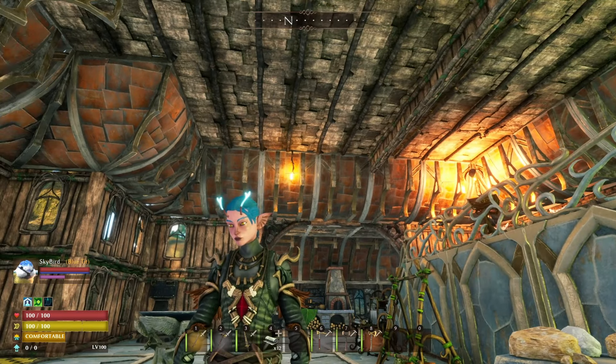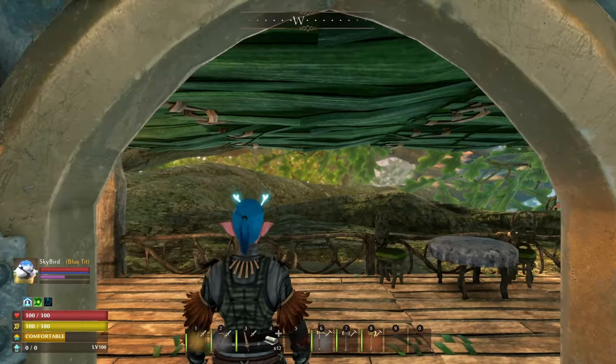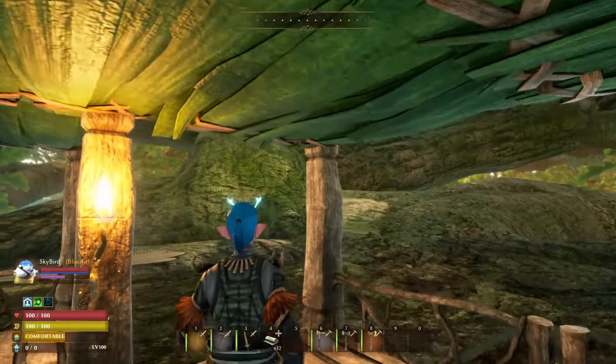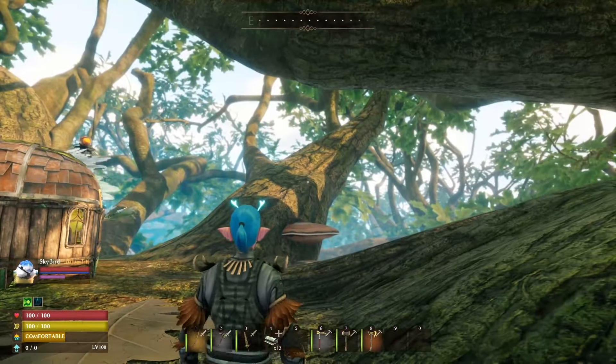The metal spikes take two refined wood, this one takes one. So the metal is definitely more expensive. But you guys aren't interested in traps right now — you want to see the canopy. And so do I. I haven't really checked it out much beyond loading in. And as soon as you load into your tree base, you're going to notice a difference.